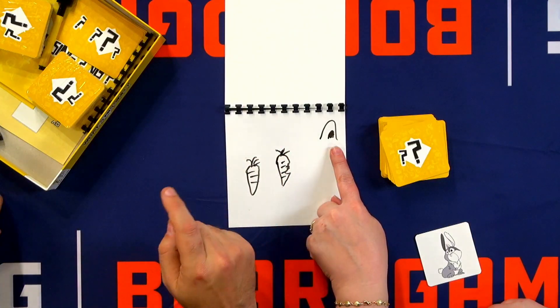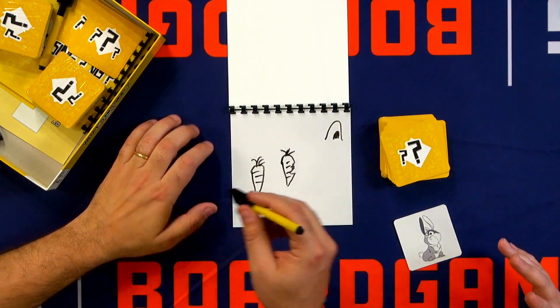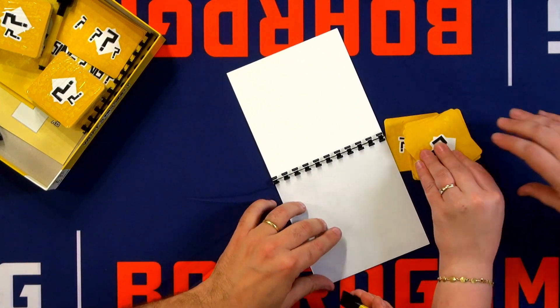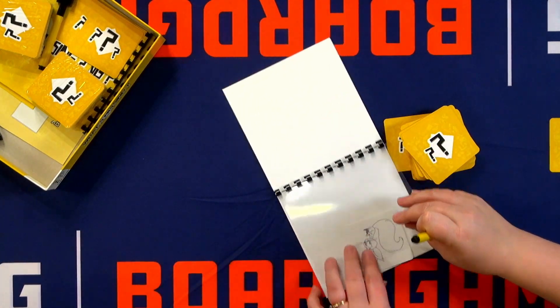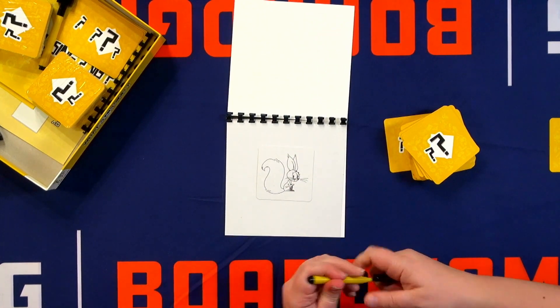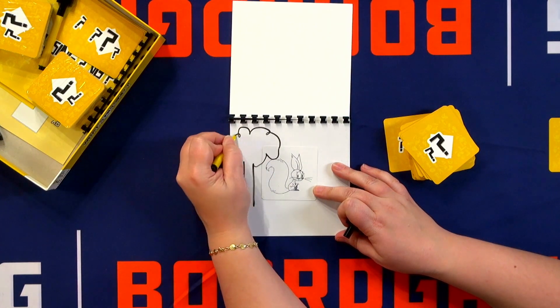I'm curious as to what this is — it's the rabbit's home, like a rabbit burrow. Yes. So it's up to you now, I close my eyes. Okay, we'll do one more. Take a card. Got it. I've got to line this up so it's in camera.